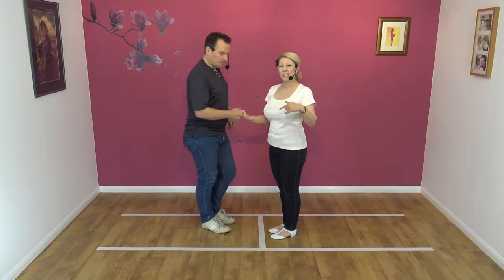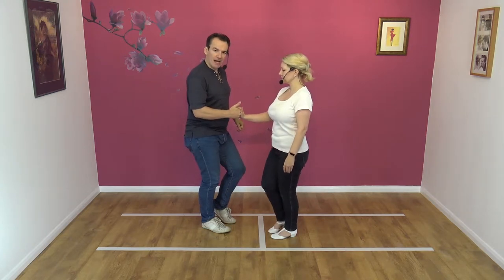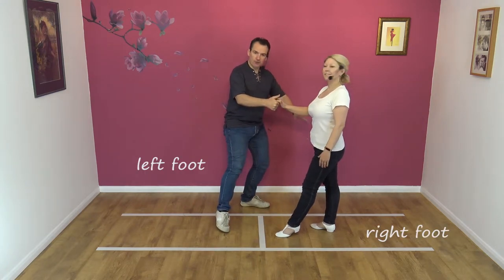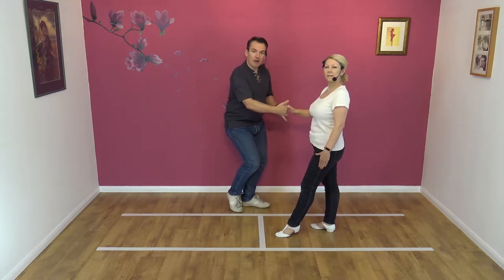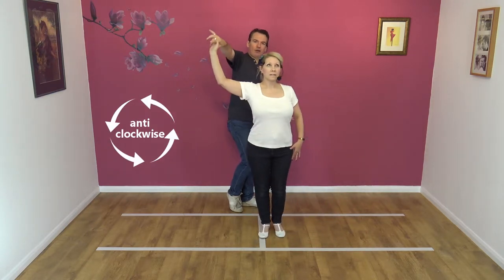Ladies, what I'll do is after Jim's taught the move, I'll go through the footwork with you. So I'm going to lead away with my right hand, stepping to my left as I do normally, creating space on my right-hand side. It's important that you make as much space as you can for your partner. You're going to pull with the right hand but raise it — raise that right hand. That starts to turn your partner in an anti-clockwise direction.